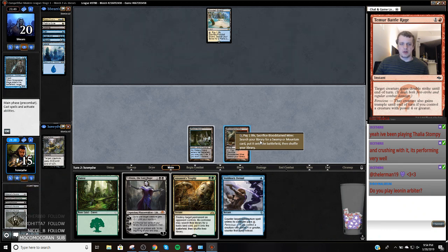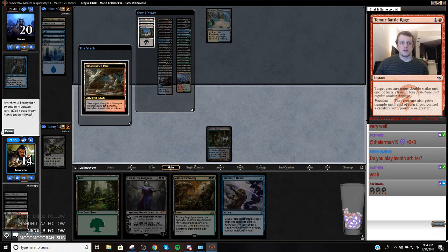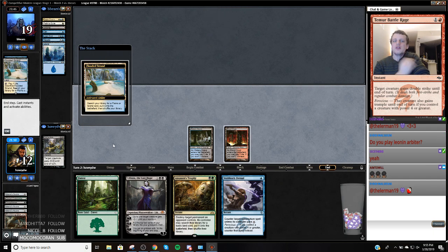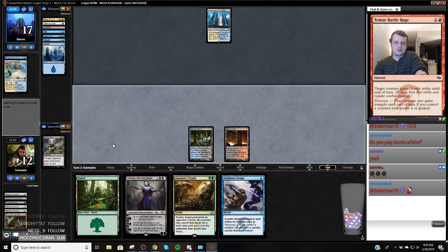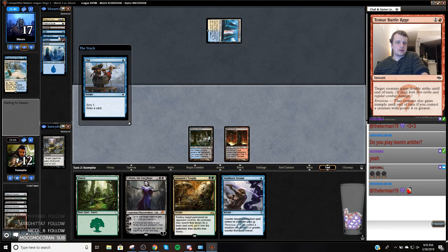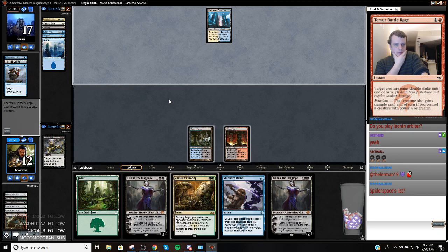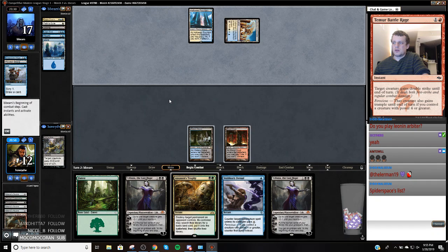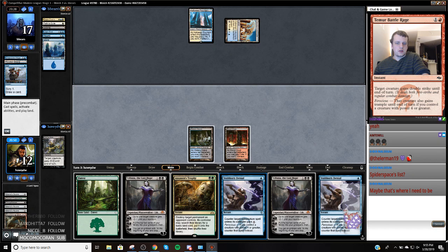This gets me Blood Crypt so I have double black. I'll pass. It's been a little rough. Tyler Cook is the man. Stubbing this has to be loose — well, if they had one less land I would think about it. We can run one of these into a Negate. Wow, they're just going to put the shields down for a turn. Houston, we have a way to win.